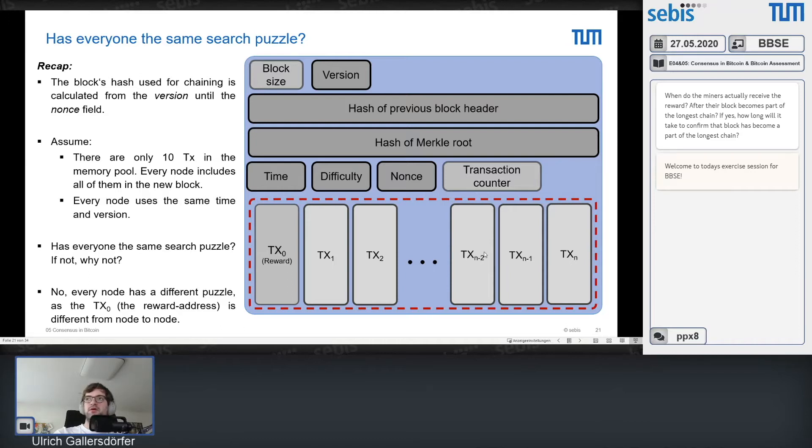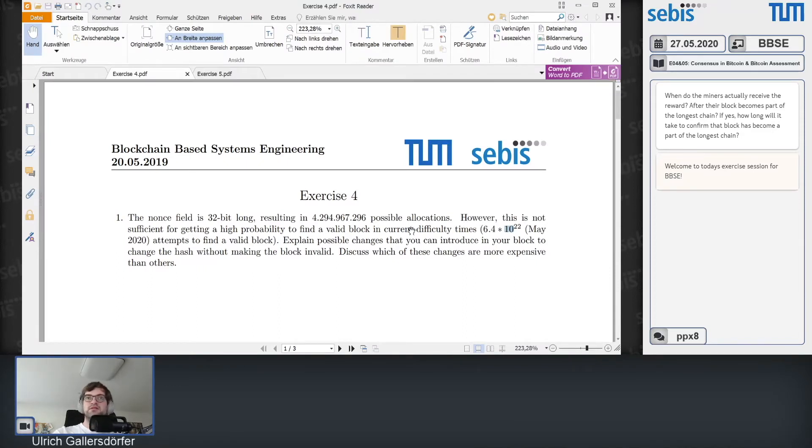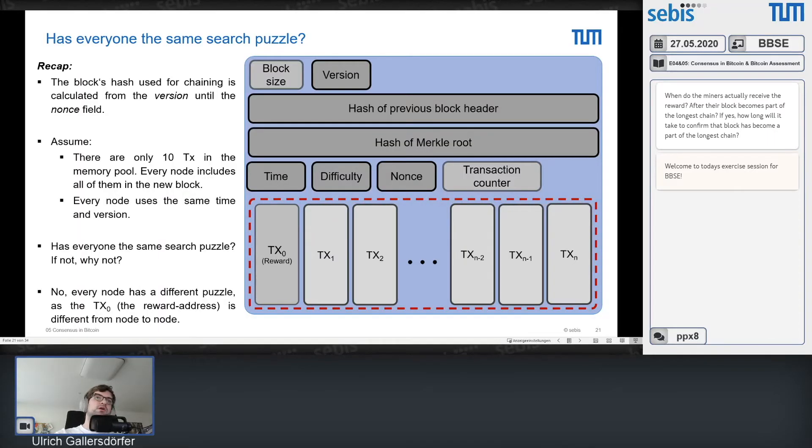The second part of the question discusses which changes are more expensive than others. The reason we discuss this is that the miner wants it as easy as possible. You have to think about the operations needed to facilitate each change and how fast you can move on to just changing the nonce field. The easiest ones are the nonce and the time, because these are independent from everything else — no further recalculation is needed.